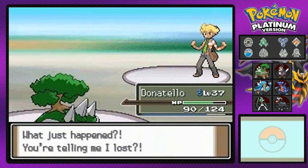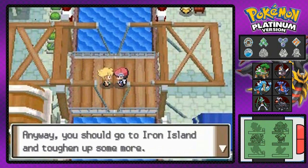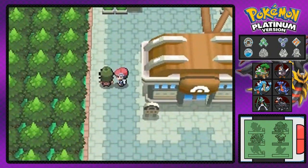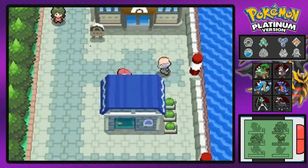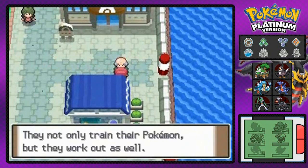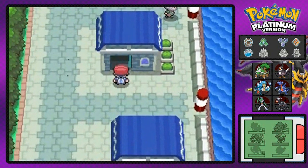Yeah, you just lost, buddy, with your souped-up team. I really need to train — holy crap. So he's telling me about Iron Island around here, where you'll usually find some Steel-type Pokemon. This is a place where you can actually find the next Gym Leader, which we will be going after Iron Island. I think I'm just gonna battle the Gym Leader and then go to Iron Island.